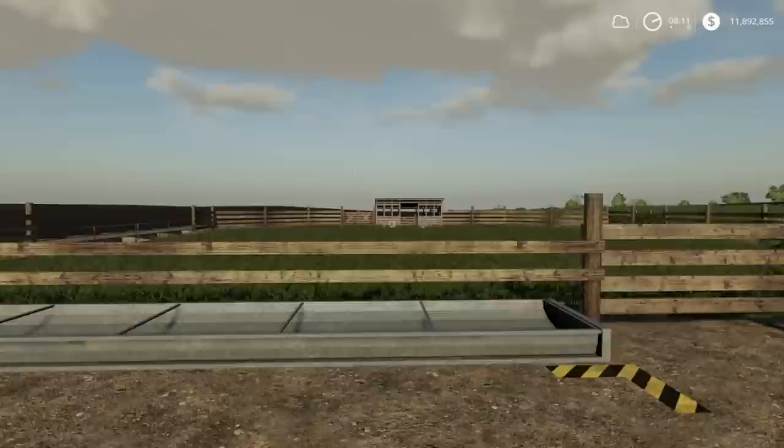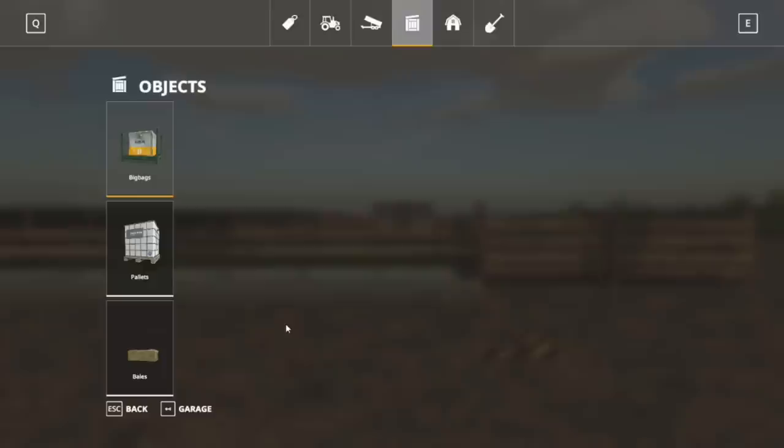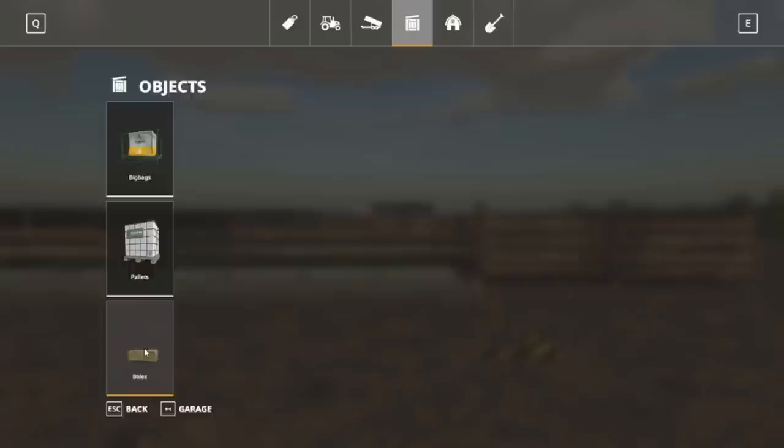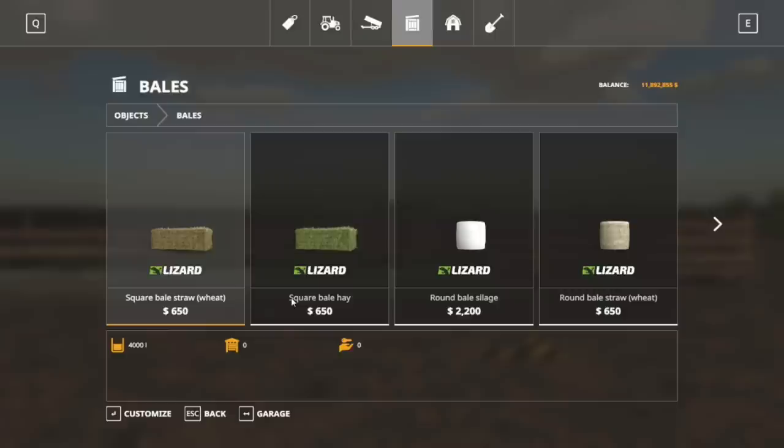When it comes to feeding horses, you need oats, hay, water, and straw. You don't have to produce everything yourself — in the store under big bags you can buy oats, and under bales you can buy straw bales and hay bales in either square or round bale form. These bales aren't terribly expensive for how many liters you're getting. Water can be gathered at any water source, or you can place a water station from the store for $5,000 and get free water forever.